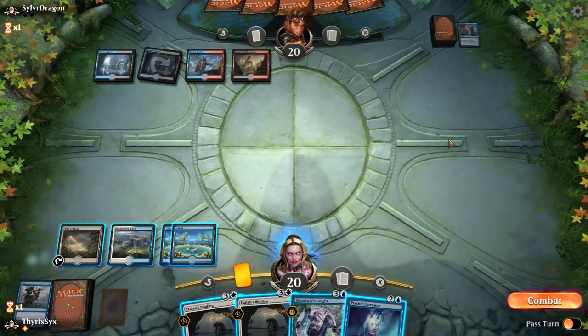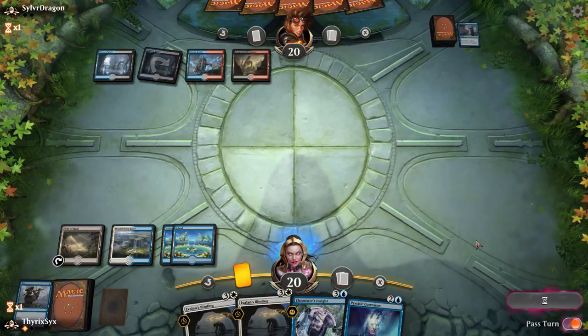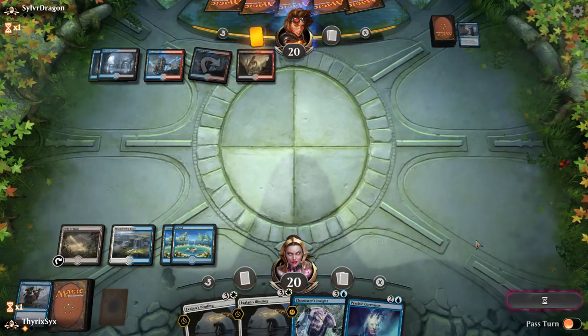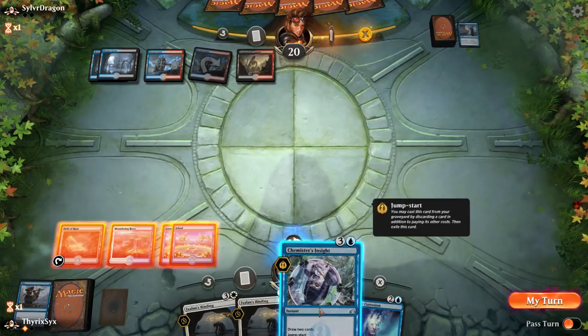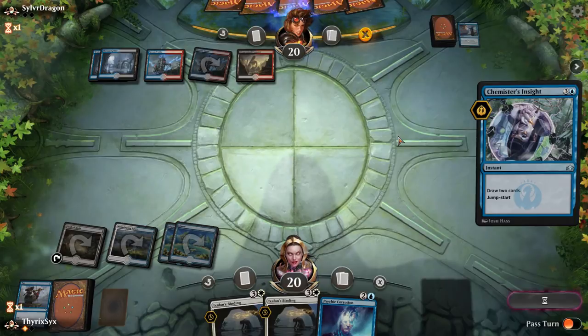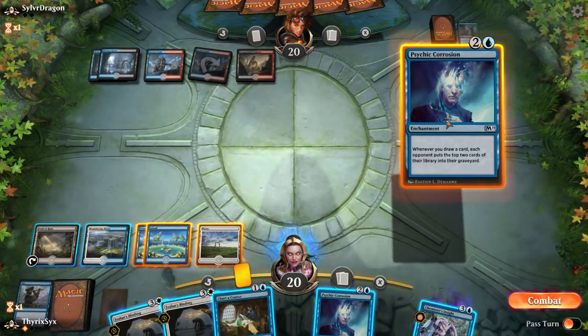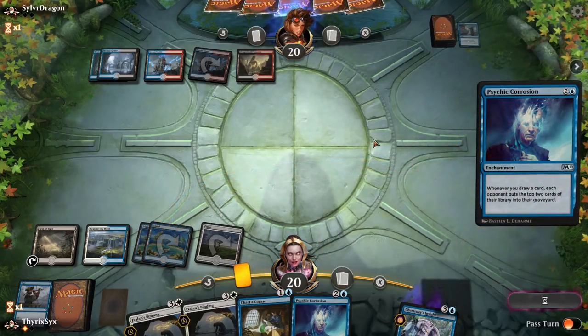So I'm gonna Chemister's Insight — I would love for you to counter this. They didn't counter! I have another Psychic Corrosion, so that means I'm a lot happier casting this now, because if it does get countered I have a backup. I don't know if I Charter Course here because I don't really have anything I want to discard. I'm not under any pressure, so I think I need to be patient there. I would have to bank on drawing a card I'm fine discarding and I don't want to do that.